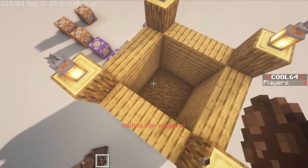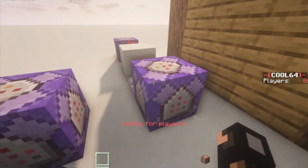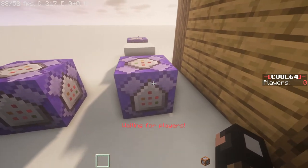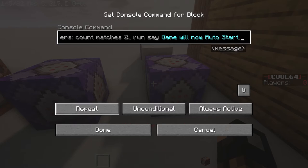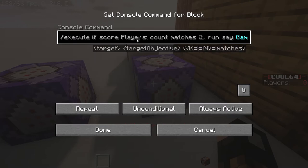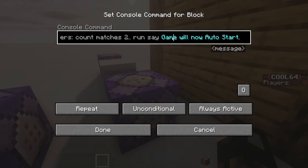Next, to make it detect if it reaches a certain number of players so it can auto-start the game, make another command block on repeat and always active. Put in: `execute if score players` and then whatever you named the scoreboard, `matches` and then whatever number you want it to reach before the game starts. I'm just making it say a message here, but you'd obviously want something to start your game, like a setblock command.